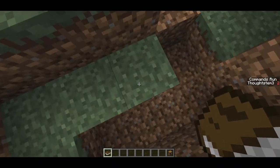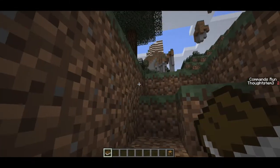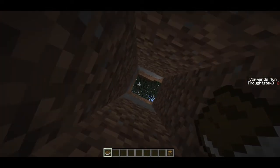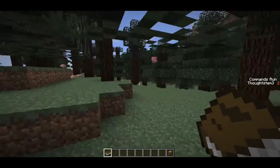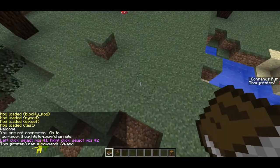I can kind of stand in one place and the block underneath me will disappear, and then one second later that block disappears, then the next block and so on — deeper and deeper. I think you'll be surprised at how simple the code is. It's really all you need to be playing Spleef.